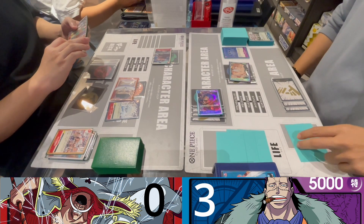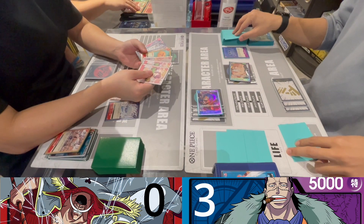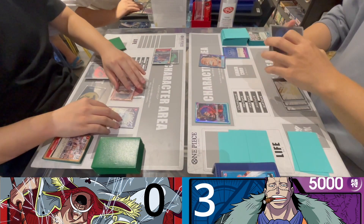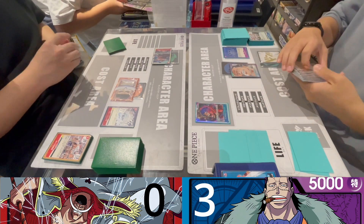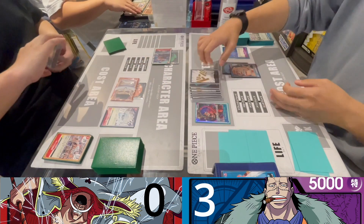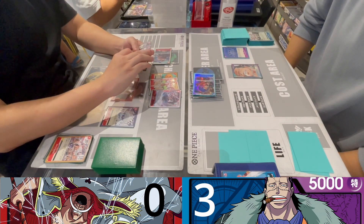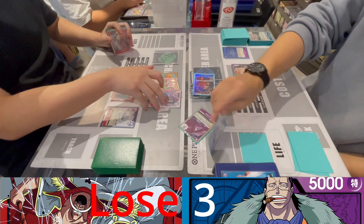He doesn't have any more blockers. On my turn, I remember Whitebeard is at 6,000 right now, so I put everything into Ivankov and swing for 17,000, which he was unable to guard. That's game!